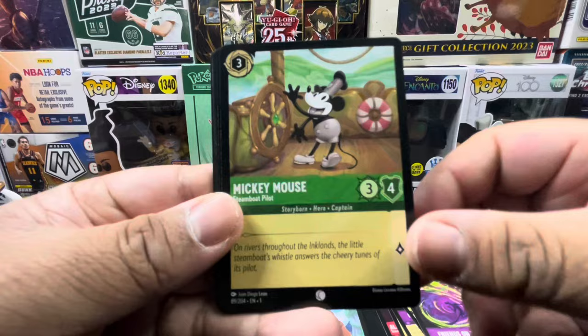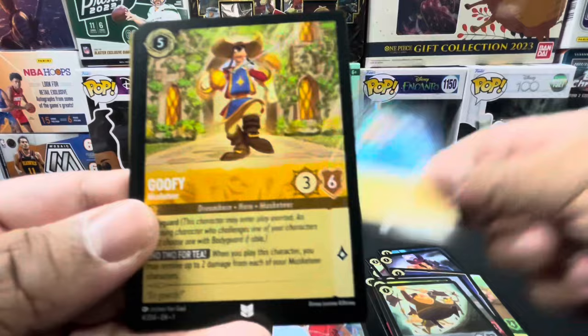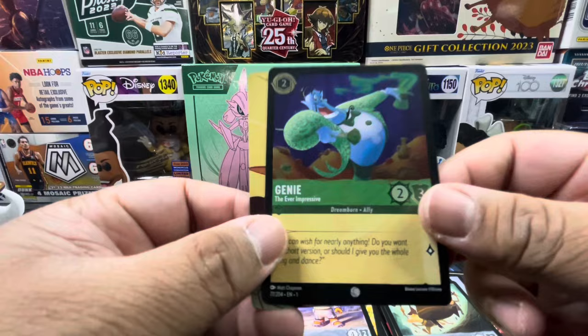Pack two pulls: Friends on the Other Side, Mickey Mouse, Magic Golden Flower, Scar, Timon, Goons, Triton, Goofy, Lilo, Morice, Stitch, and a holo Genie!